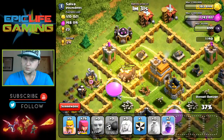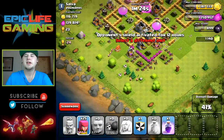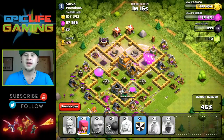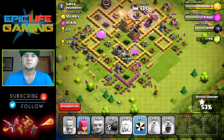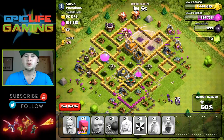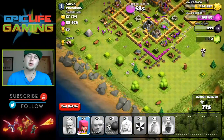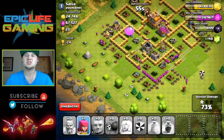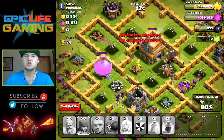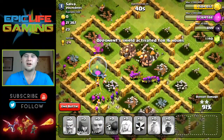Got quite a few defenses left so I drop the rage spell. This section is cleared out so it's perfect to start dropping archers to clear the base. I use one more rage spell, break through, get that cannon down, then the other cannon — boom! Now it's just cleanup. We're grabbing almost all the loot. Two star — took down the town hall at 91%, 94%... and there we go, that's the last one. Perfection!